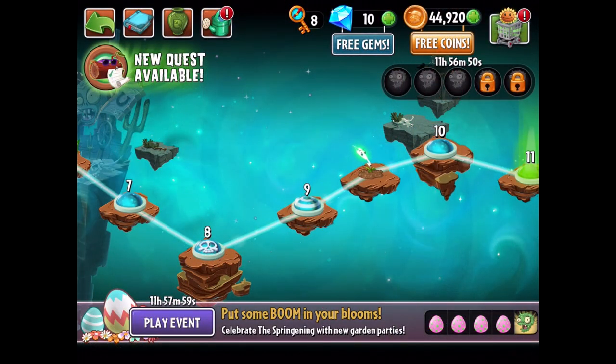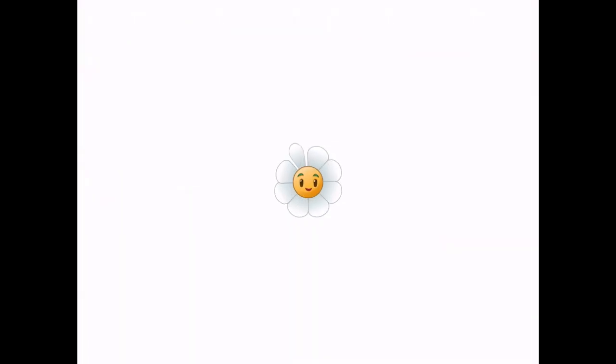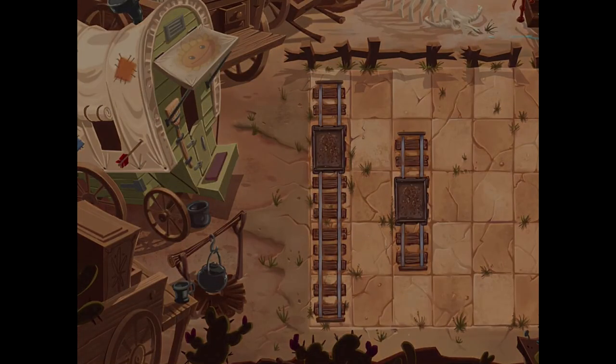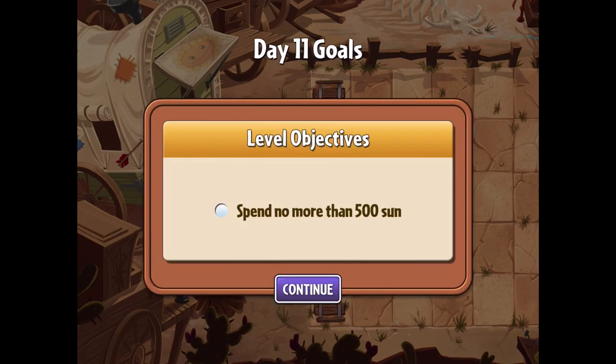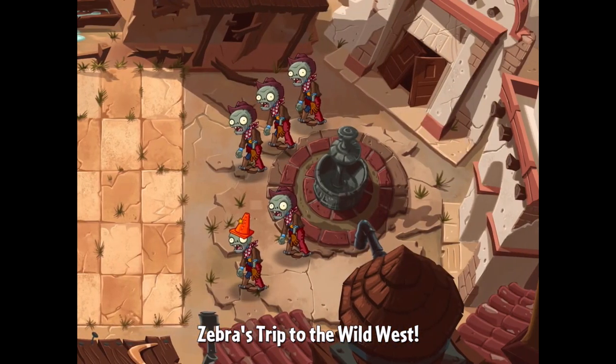Hello Zebra Herd, welcome back to Plants vs Zombies 2. Today we are doing another 10 levels in the Wild West, starting with level 11. Last episode we had a lot of fun — we got some new plants like the Peapod and tried out new mechanics like the minecart. Now on day 11 we have the objective of spending no more than 500 sun, which sounds really difficult.